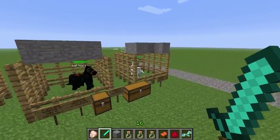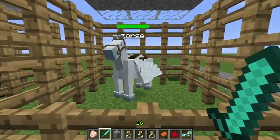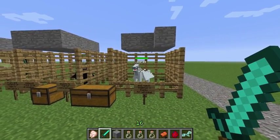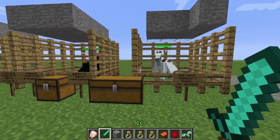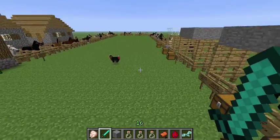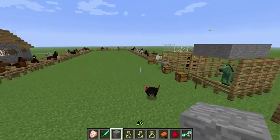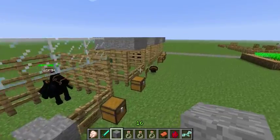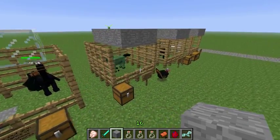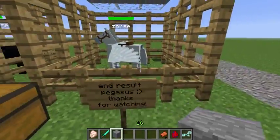The last horse I haven't covered is the fairy horse. To get one you breed a pegasus and a unicorn together — when you do, both horses disappear and you get a fairy horse. It's very hard to obtain because you can't breed them with pumpkins; you have to give them essences of light instead. You can make fairy horses any colour you want, but honestly I'm not sure it's worth the effort.